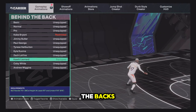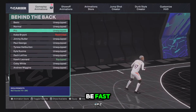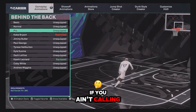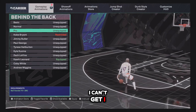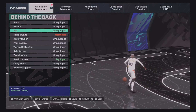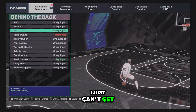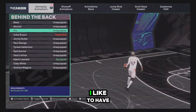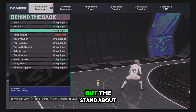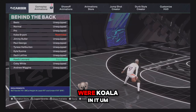For behind the backs, I like mine to be fast. I tried Pro — it's not bad, but I recommend Kawhi Leonard before Pro. I just can't get comfortable with the Pro behind the back. The explosive one is tough, but the standard one I just hate. Kawhi Leonard's explosive behind the back is actually very good.